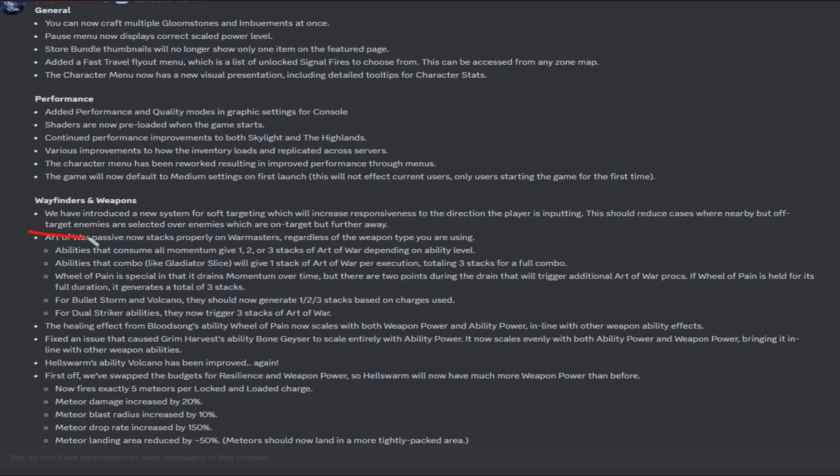If that's what it's doing, I hope it works because that current system really pisses me off. Art of War passives now stack properly for war masters — not something I know or care about currently, but I might play war master in the future so it's a nice fix. Healing effects from the Blood Song weapon ability Wheel of Pain — that's a bug that's been fixed. Another bug was it was only scaling with ability power; it's now scaling with both.